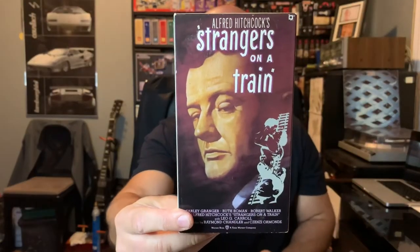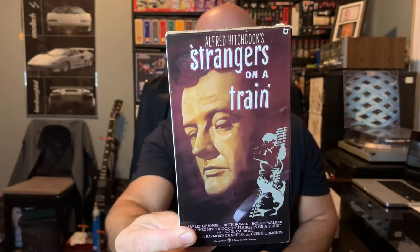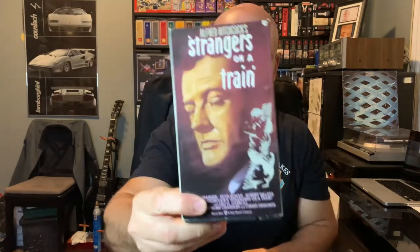First one is Hitchcock's Strangers on a Train on VHS. Obviously not the 1951 or 1979 release — this is the 1991 version with a big fat label on it, but certainly a good Hitchcock movie nonetheless.